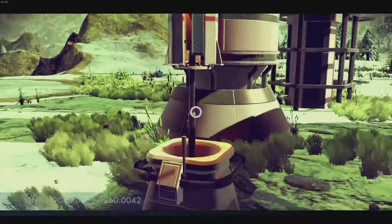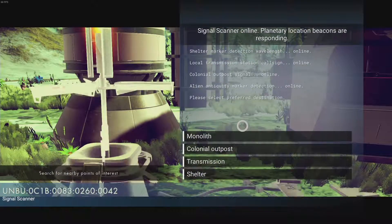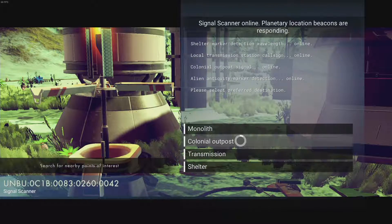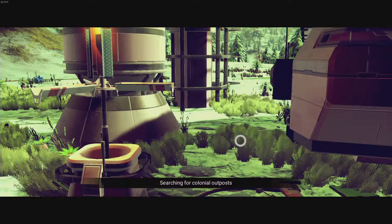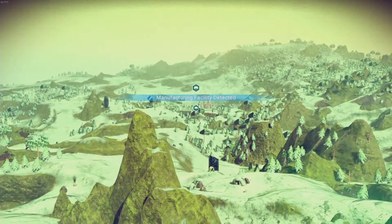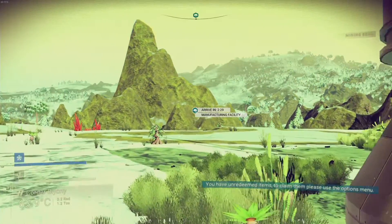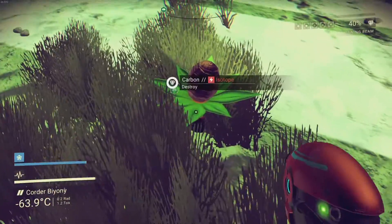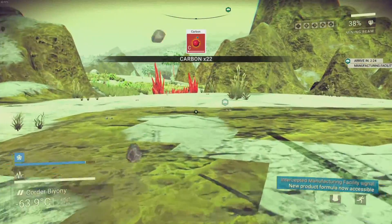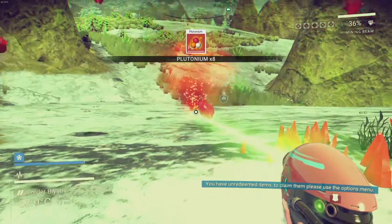Signal scanner online. Planetary location. Beacons are responding. Do I want a monolith, a colonial outpost, a transmission, or a shelter? Colonial outpost — let's do that. I think we found a mining manufacturing facility detected in a two-minute space over there. So we'll hop on our handy dandy spaceship and head over that way once we gather all of these materials. I'm going to need a lot of plutonium to maintain the thrusters on our spaceship.